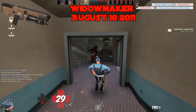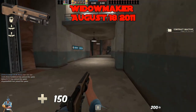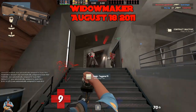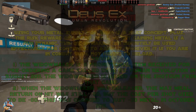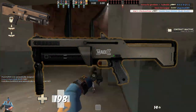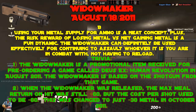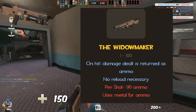The Widowmaker, added August 18th, 2011. The Widowmaker is an interesting design — using your metal supply for ammo is a neat concept, and the risk-reward of losing metal versus net gaining metal is a fun dynamic. It can be used effectively for continuing assault without reloading. B tier. Trivia: the Widowmaker is a promotional item for pre-ordering Deus Ex: Human Revolution in August 2011, based on the shotgun from that game — missing only the hand grip near the front of the barrel. When released, it lacked the risk-reward dynamic — metal return on hit was still up to 60, but cost per shot was also 60, so at best you could break even. This was changed to just 30 in October 2011.